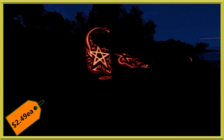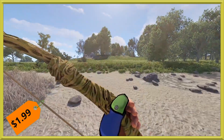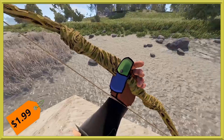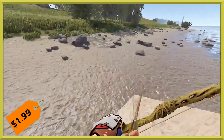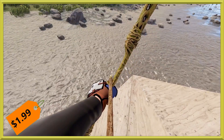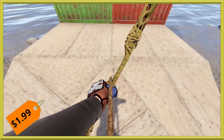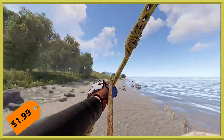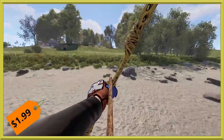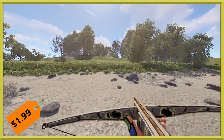Next we have a bow — this one is the Root Bow. You can pick it up for $1.99, the usual weapons price. As you draw it back, you can see there are some roots that kind of stick out. They've done a cutout so it actually looks like roots winding around it, and there are some holes at the top you can even see through with the cutouts. Definitely a nice little design for a bow.